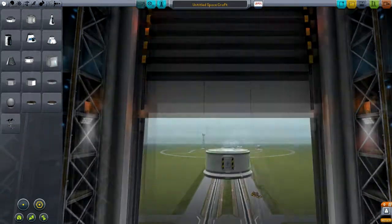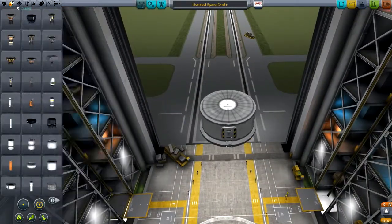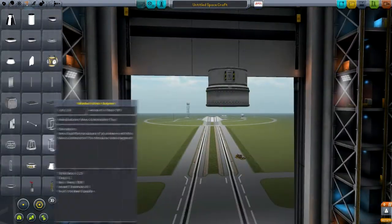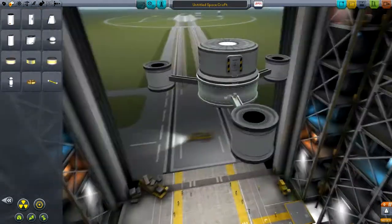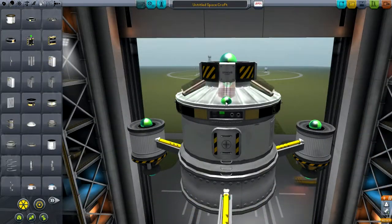Hello and welcome back to Kerbal Space Program. Today I've got another tutorial and in this episode we're going to be going away to another planet — specifically we're going to be going to Juna. You can see me now in something like six times faster than normal speed building a lander to land on Juna.